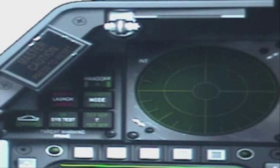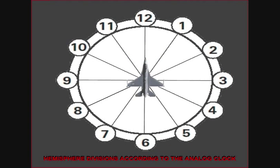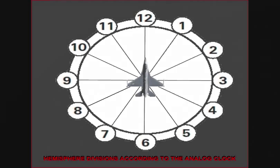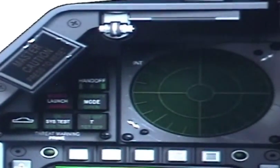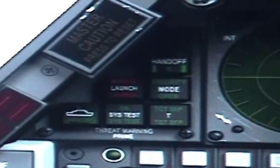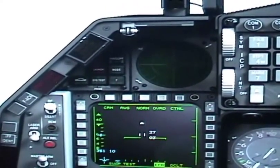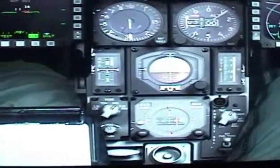The next part of your threat warning system is the RWR, or radar warning receiver. This one displays threats according to their bearing and radar strength — the stronger the signal, the closer to the center they will be. You are in the center, so if targets are in front of you they will display at your 12 o'clock, and if they're behind you they will display at your 6 o'clock. These two systems work together showing you where the enemy is and what kind of threat is coming.